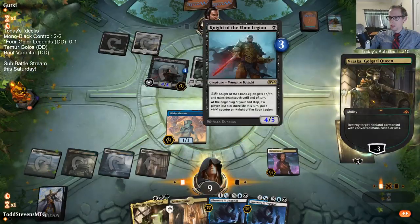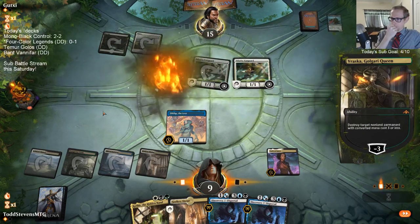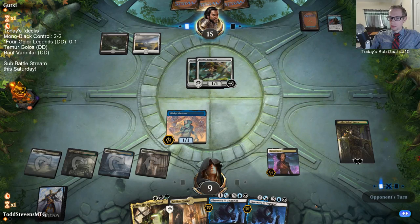Since I can just say what I want to draw, now we want Cry of the Carnarium. We've got two Cry of the Carnariums in the deck - that would be ideal.